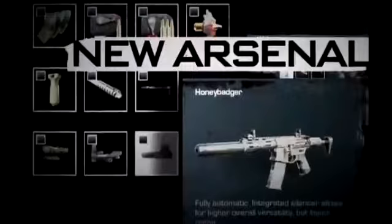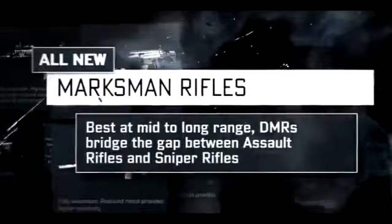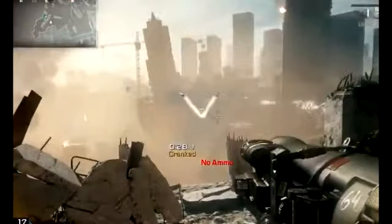I love trying out new weapons. This one right here is the Honey Badger — it's got more images for attachments and I'm excited to try it out. Here's a picture of the new shotgun called the MTS 255, and there's a flashbang up there too. They also have new marksman rifles, which are pretty much in between snipers and assault rifles — powerful, long range, pretty cool.